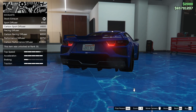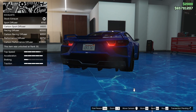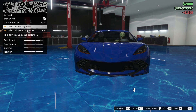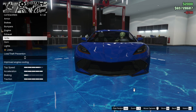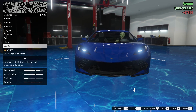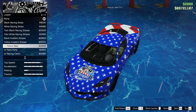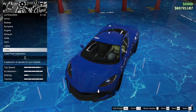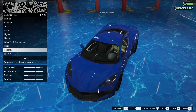We're gonna go with the carbon sport diffuser - it looks exactly like it does in real life. For the grill we're gonna go with the carbon housing grill, and then the headlights - even xenon headlights. For livery there are definitely some cool liveries here, but we're gonna leave it without a livery on it.